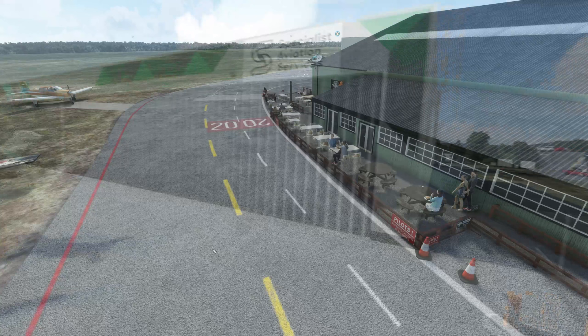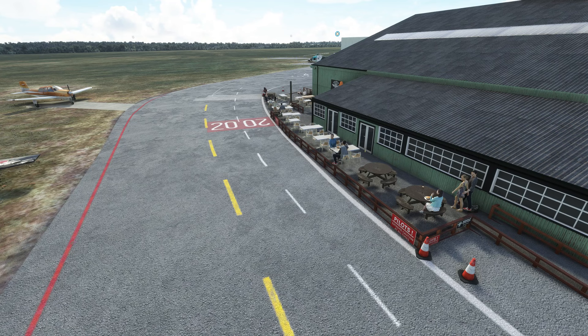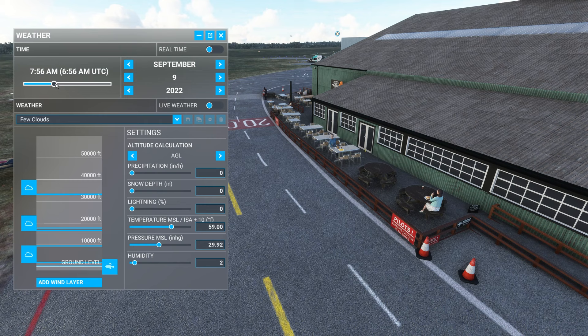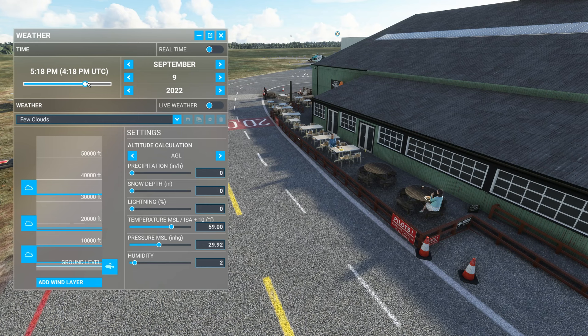One thing I like about Burning Blue Design is the fact that they have a bunch of different changing static elements, and here's a good example. We've got people sitting outside the pilots' lounge here having something to eat. If we bring up the time and move back towards the morning, a few people disappear, and as we go back up you can see some disappear and some come back. So you've got a changing environment, which is really really cool.